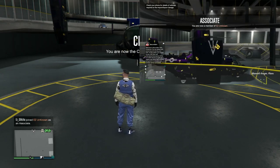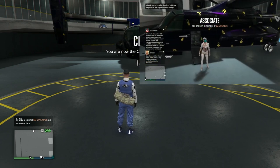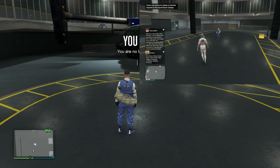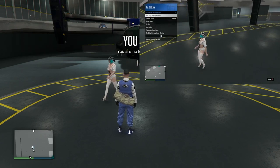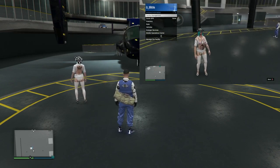What you should see is you'll spawn in the driver's seat of the Avenger. You can hop out, and if you open up your interaction menu, you'll actually see that you have the facility management option there, which shouldn't always be there, and you have the option to invite people. That's how you know the facilities are merged and you're good to go.